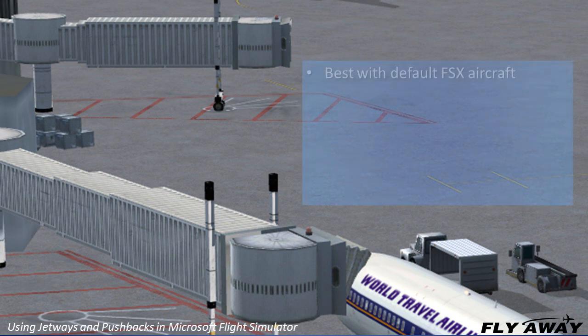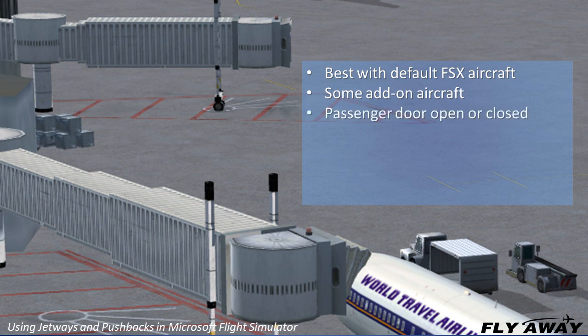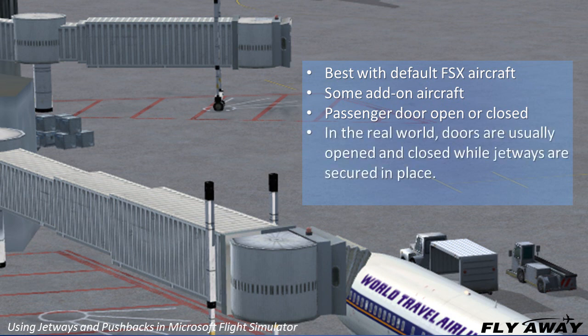Jetways work best with default Microsoft aircraft. They work with some add-on aircraft and not with others, depending on how the developers program their products. Microsoft jetways engage and disengage whether the passenger door is open or closed. In the real world, passenger doors are usually opened and closed while jetways are secured in place. Jetways do not work with aircraft they were not intended for, such as general aviation.